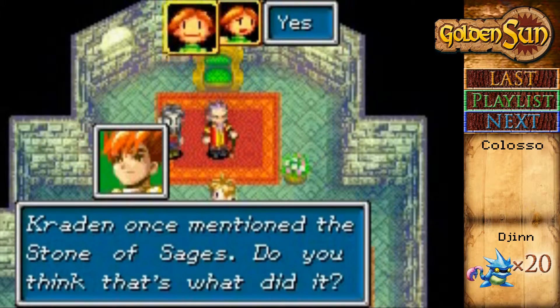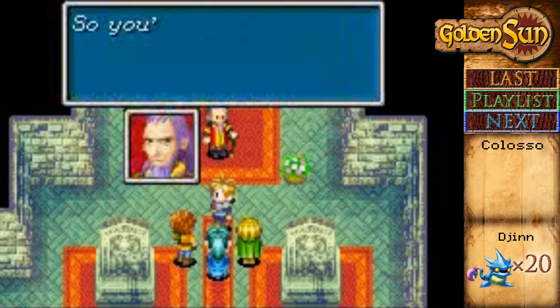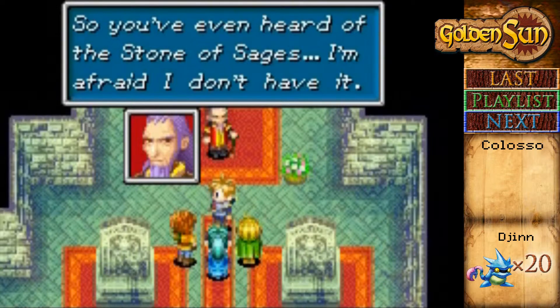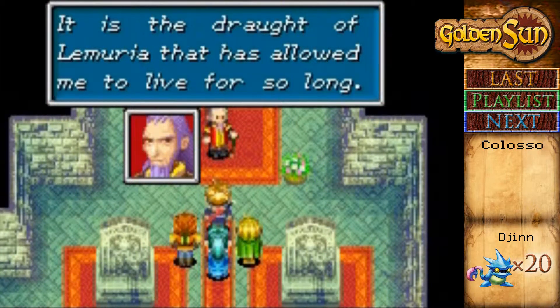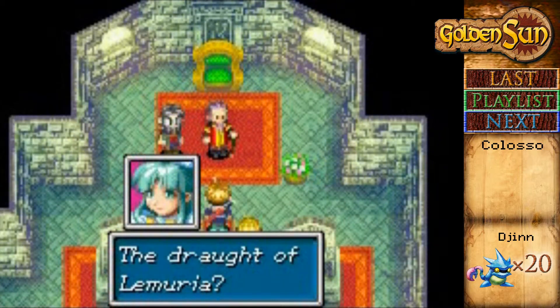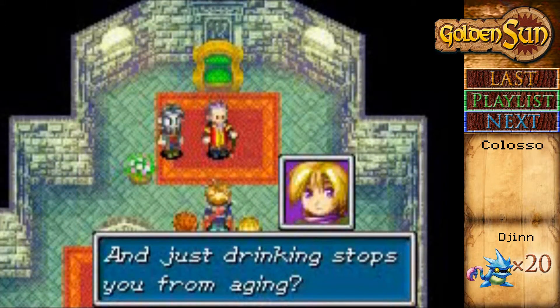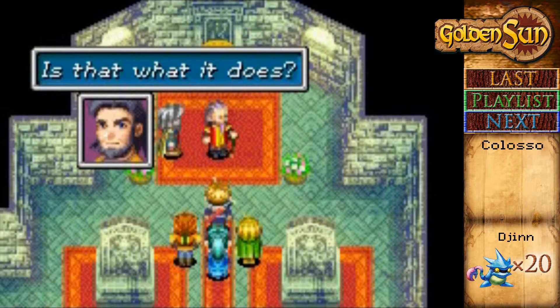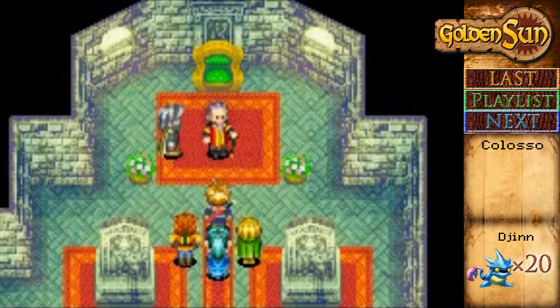You weren't exactly young a hundred years ago either — you're old enough to have been traveling the world and sailing the seas. Creating once mentioned the Stone of Sages — do you think that's what did it? So the Stone that grants immortality came from Lemuria. Is that where the Draft of Everlasting Life is? So you've heard of the Stone of Sages — I'm afraid I don't have it. It is the Draft of Lemuria that has allowed me to live for so long.